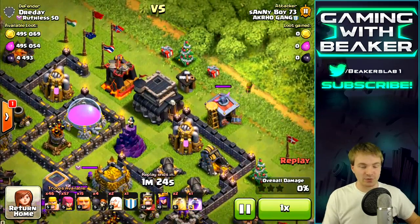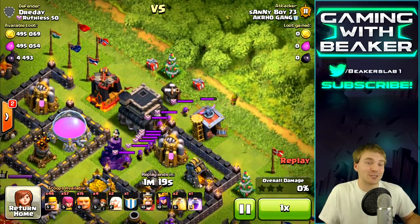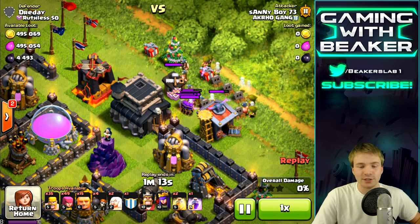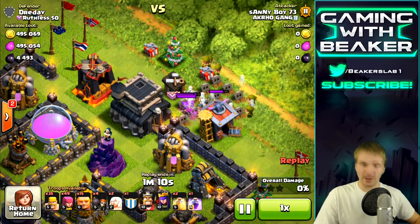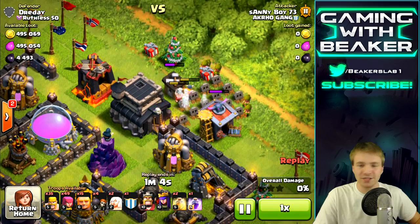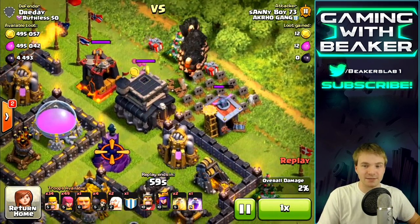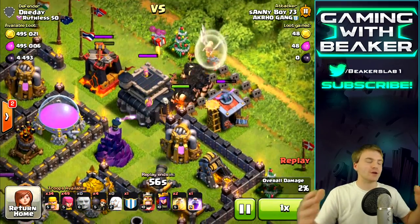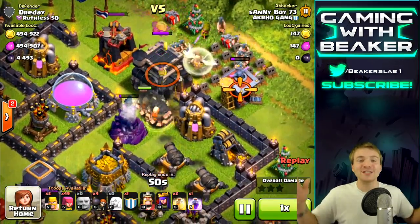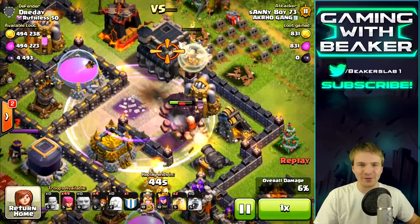This first guy is doing pretty well so far — he lured out some of the clan castle, not all of it. He thought something was better than nothing, and he's right. He has level six giants, which is a solid start, but the rest of his troops are level five. The reason I want people to attack this side of the base is because that's where all my traps are. I trick people into attacking this side because the town hall and dark elixir are here. The fun starts — I have every single spring trap right here.